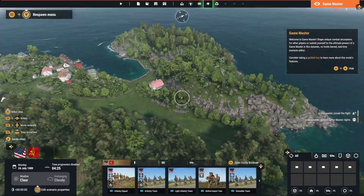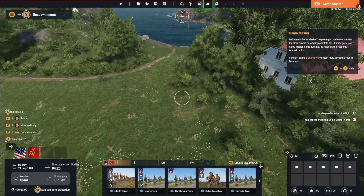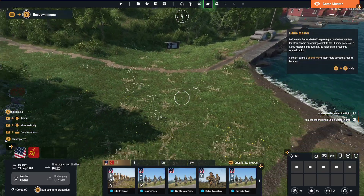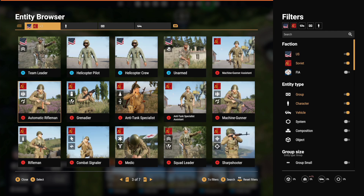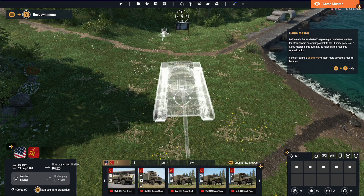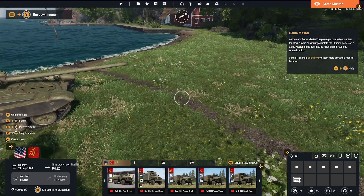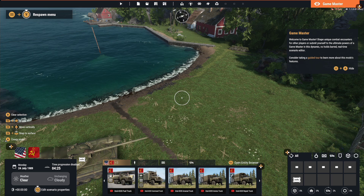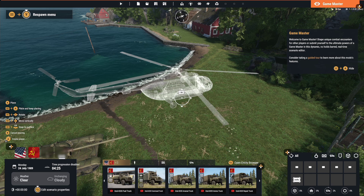Just like on PC, we're going to be in game master mode. This is something I think a lot of people don't realize about Arma Reforger on Xbox - and hopefully on PS5 before too long. Let's open the entity browser just to show the mod is working. There we go - we can spawn in a T-72. Amazing. Then let's spawn in a transport helicopter - it's a bit tight here.